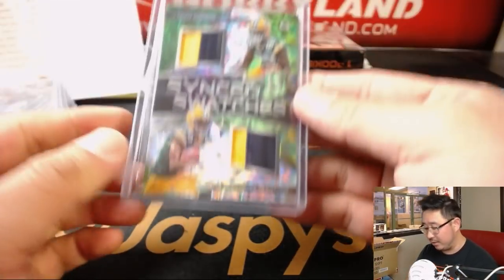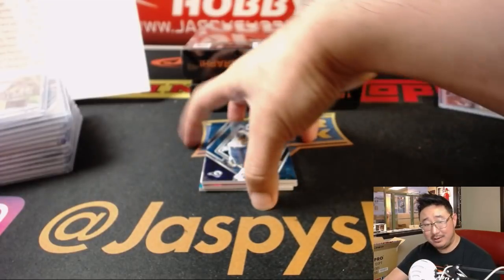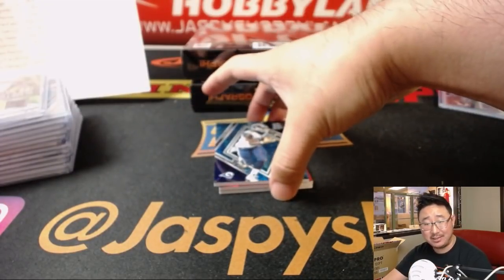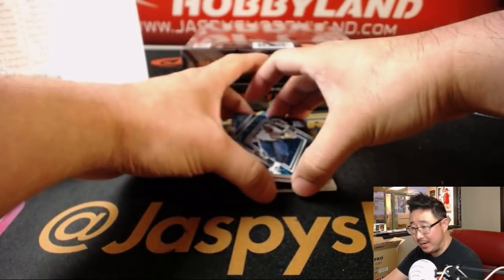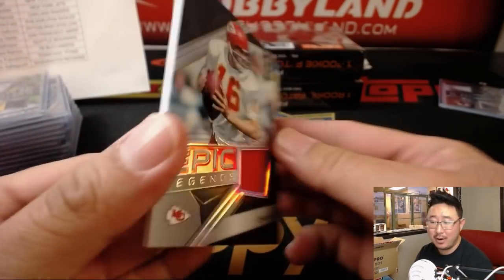Mariota is starting — he's cleared. How do you guys feel about the Titans at home hosting the Texans? Texans are the road favorites, minus one and a half. There's Len Dawson, 127 out of 199 for the Chiefs, Epic Legends Relic — that'll go to Enmart.